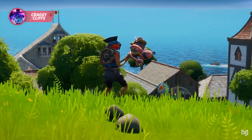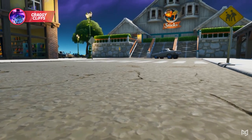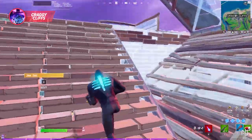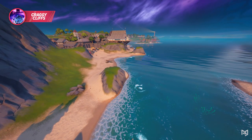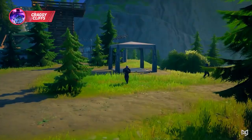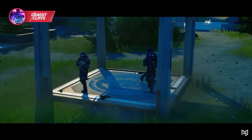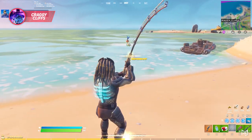Starting off, if you forgot about Craggy Cliffs, it might be time to pay it another visit. Craggy's relatively quiet for a major POI, yet it still has about 20 potential chests and an abundance of materials, making it great for those who want to get into a few early game fights but still want amenities that can help set them up for late game. There are a ton of fishing spots to the north, and what makes fishing here even better now is that Epic finally disabled the IO guards in Arena. You can actually grab some fish without getting aim-botted by NPCs.